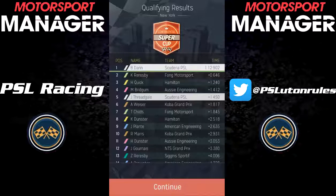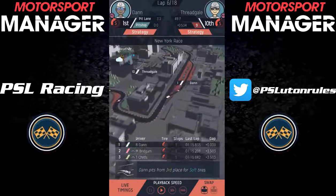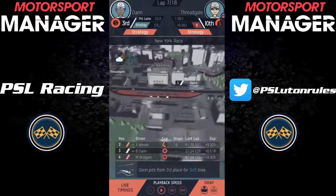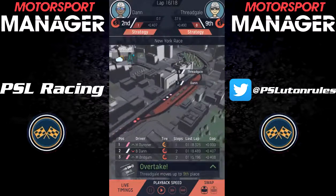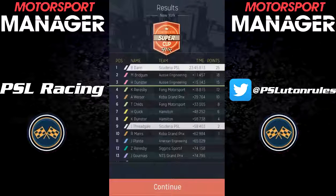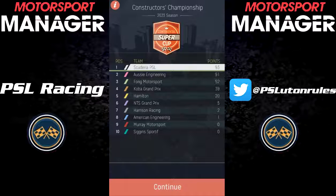Interestingly, a Fong Motorsport driver — Rezbi, or however you pronounce it — qualified 2nd. Into the race, and annoyingly Billy Dan lost a few places, but heading into the 1st pit stop period, our super quick pit crew meant that Dan jumped a couple of people in the pits, which was great. Then later on, once Dan found some pace, he passed the Aussie Engineering driver of Dunster for the lead. In the end, the race finished with Billy Dan taking 1st, with Jalen in 9th. But rather annoyingly, the Aussies finished in 2nd and 3rd, so they're clearly our main championship rival, and because they finished 2nd and 3rd, they're now only 2 points behind us in the Constructors' Championship.